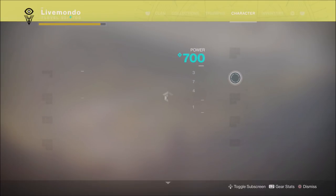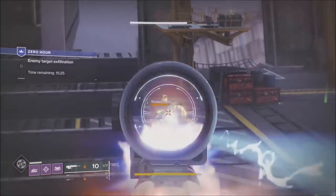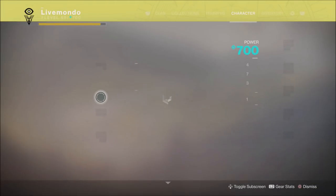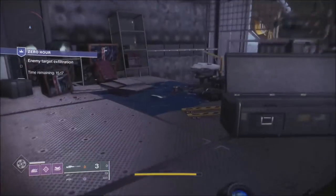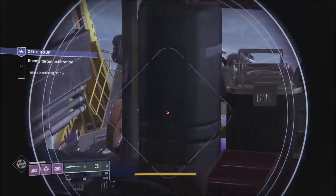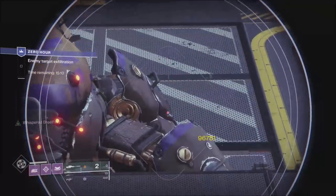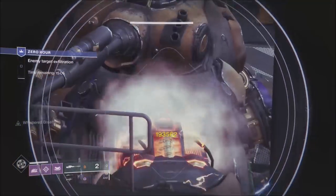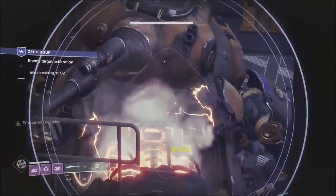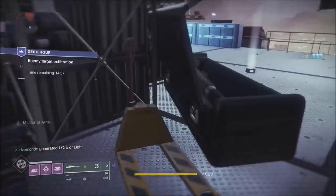There's a solar shank here. Once we take it down we'll look to the right to make sure there are none left. I'm going to put on my heavy ammo finder to give myself every opportunity to drop heavy. Once we take down this solar shank we'll change to the Recluse and go after the tank. I will use my super on the ads between here and once we take out the tank and the saber shank.